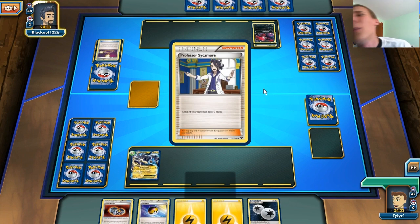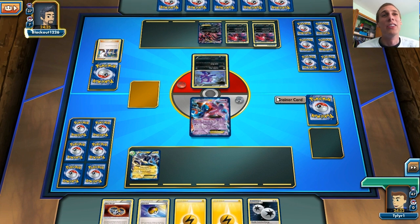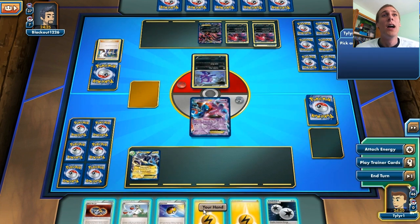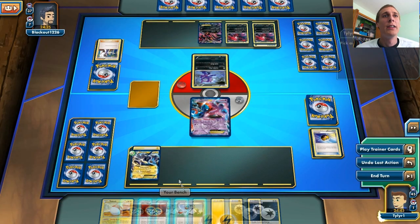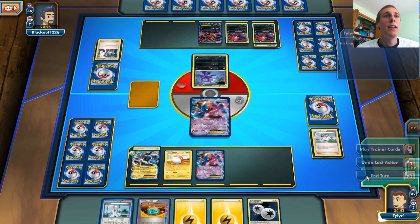An Escape Rope — are you kidding me? I quit. I hate this game. Okay no I don't, but I kind of do — I love this game. We're going to just attach the energy, get a Voltorb in play, get another Deoxys in play, and end our turn. Next turn we can retreat the Deoxys.